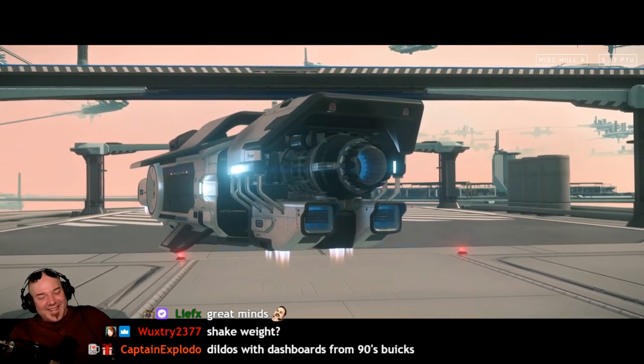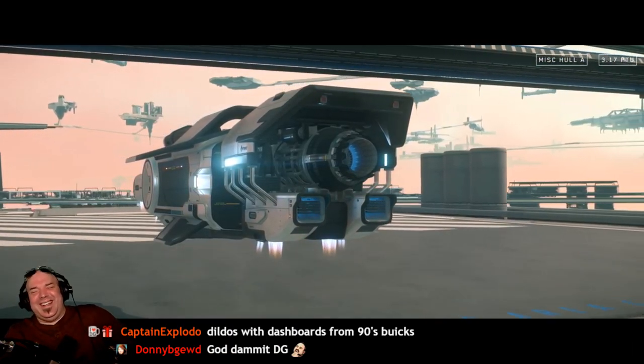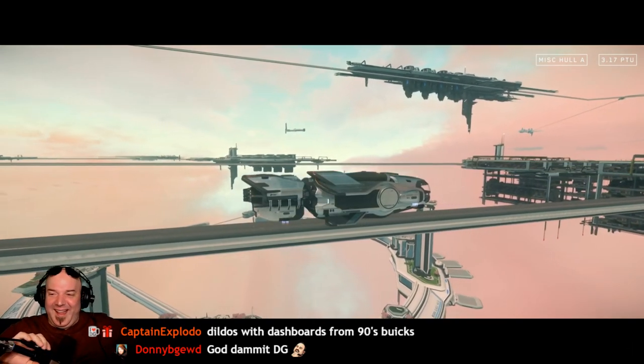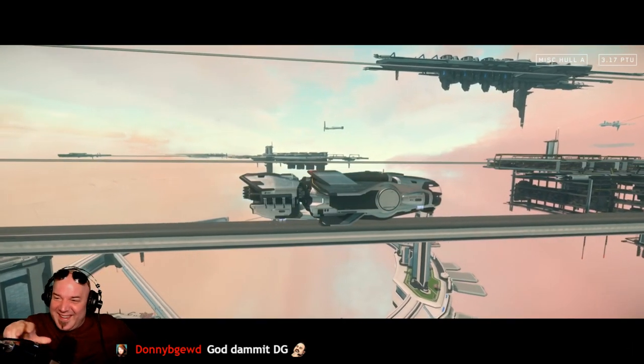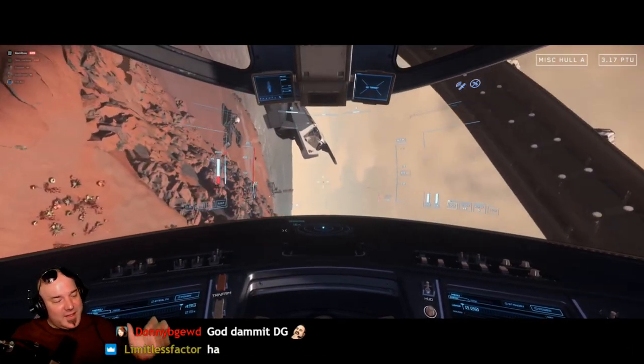He wouldn't mind making the Hoola his cruise-around ship. The coolest part of all is that despite being a relatively small ship, the Hoola demonstrates a flight model we haven't seen before on a ship of its size.